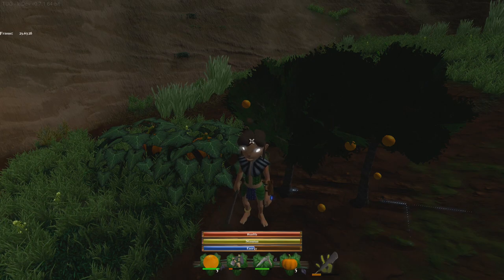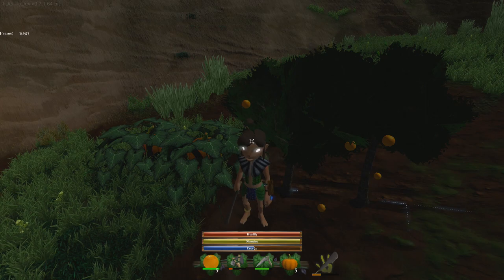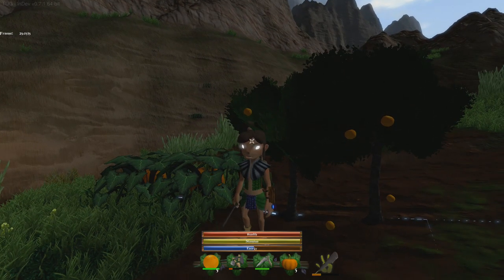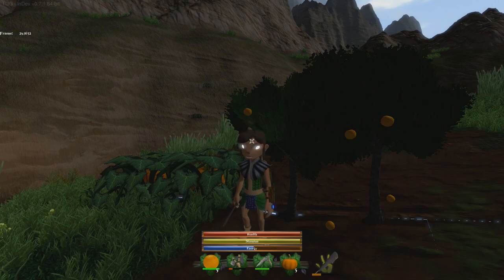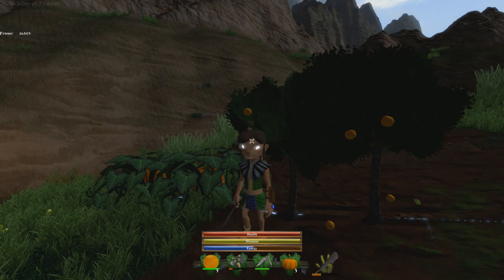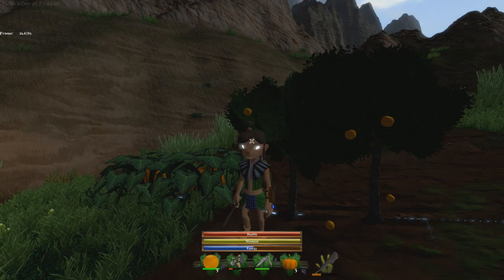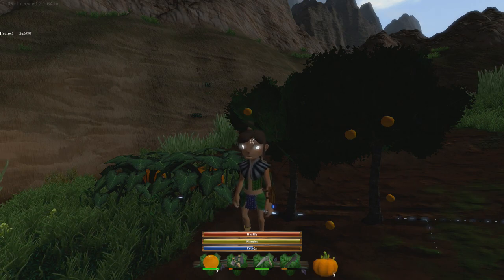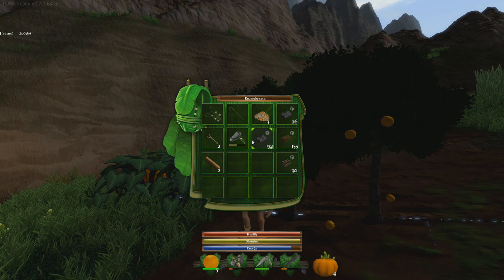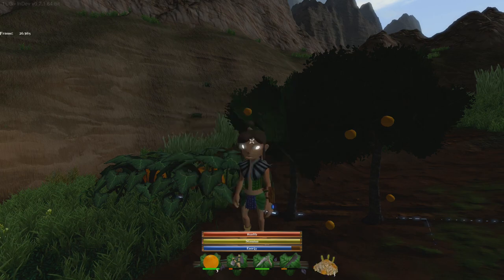Tug is here next to his little garden. I have two orange trees and two pumpkin vines. It's actually pretty cool — you can now eat a whole pumpkin just like that. It's too big to hold in your hands so it just kind of chews it up.